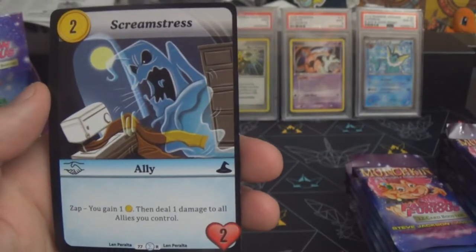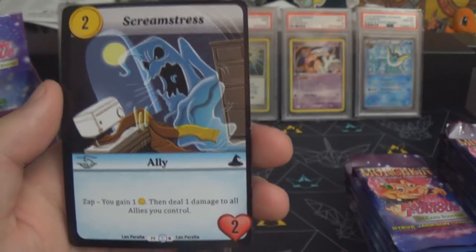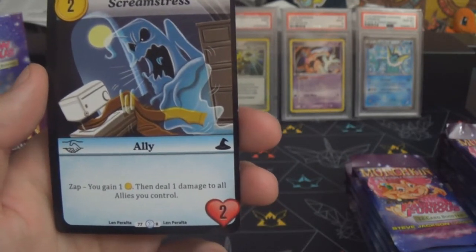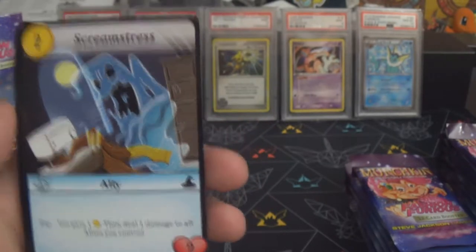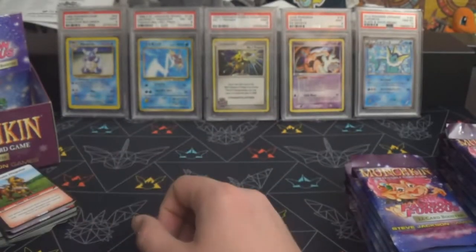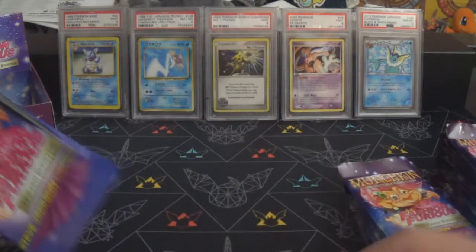We have Screamstress — a two-gold ally in blue with two toughness. Zap: gain a gold then deal one damage to all allies you control. So it's a way to gain some gold but you'd be sacrificing any allies you had that were at just one toughness.